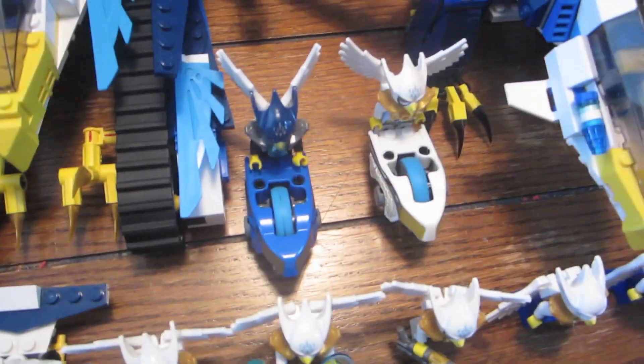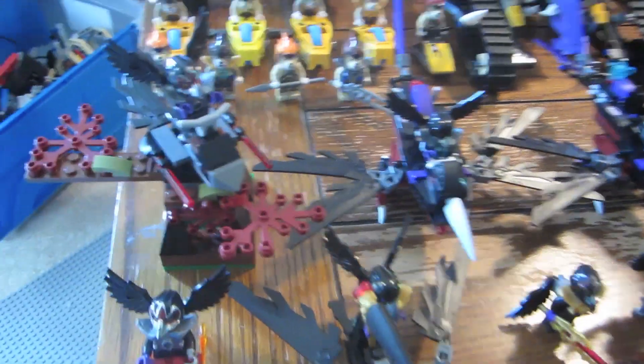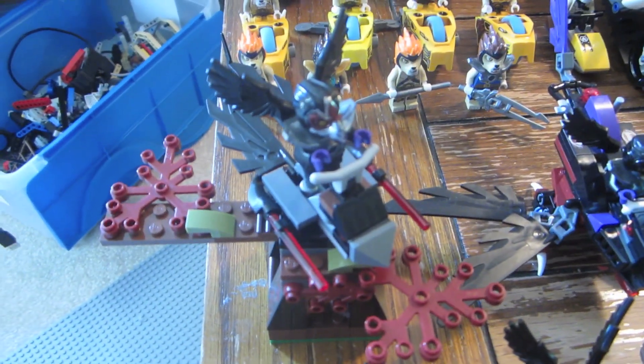And now there are my two speeders — Eglor and Aquila. Here are the ravens and over here I have the raven treetop turret from Gorzan's Gorilla Breaker.